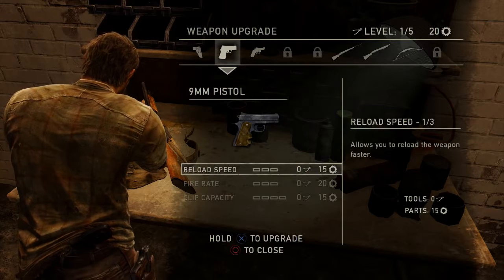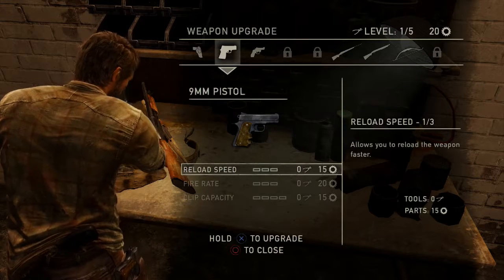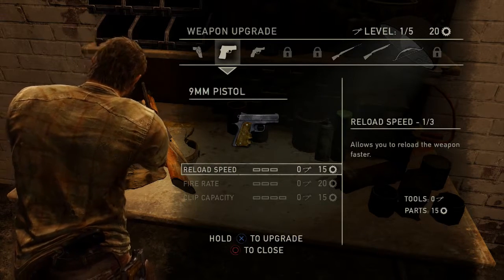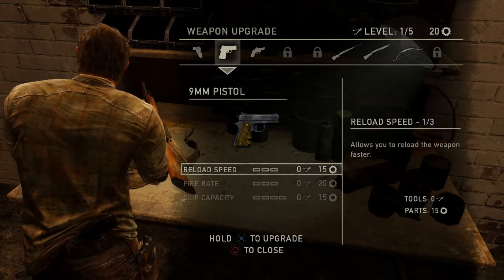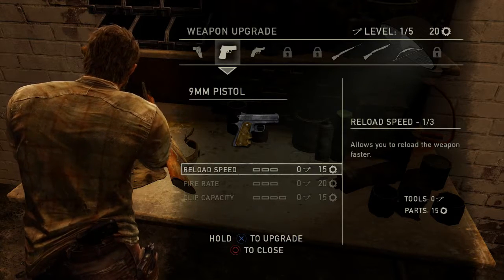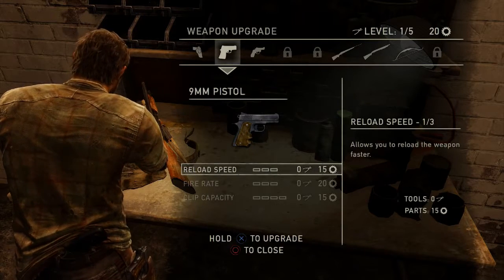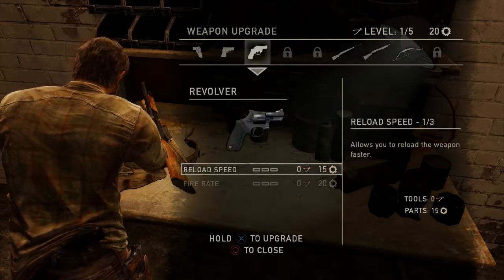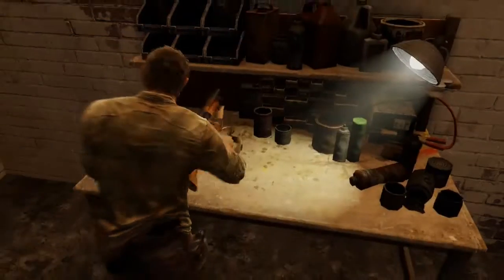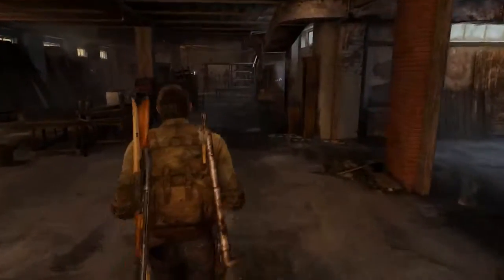The benefit to the pistols is that the reload speed and fire rate are probably way better than any of the other weapons. That's kind of their boon — less damage, but just all around faster to use. We'll see what happens. If we're swimming in upgrade parts, I'll probably get the pistols up too. But I'm more interested in making the main guns as useful as possible, so I hopefully don't have to rely on pistols. For now, we're just going to do some trial runs and start shooting some dudes.